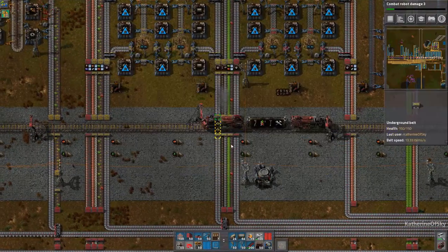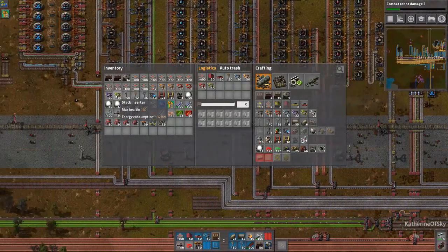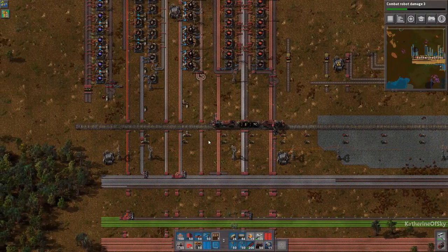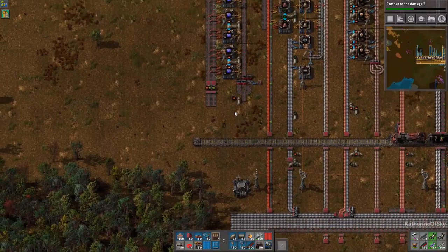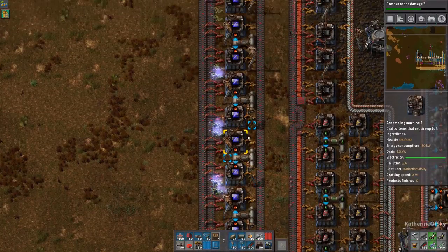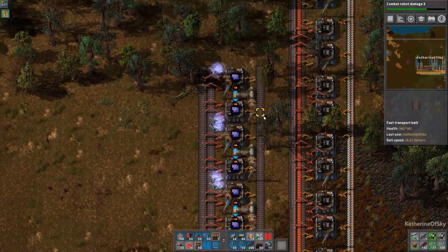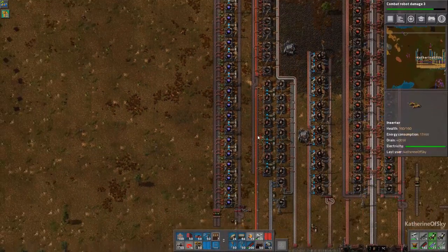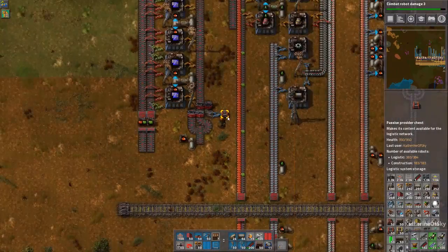Let's go down to the red circuits and try to fill in the closer areas. I'm going to approach from the bottom because I want the nearer ones serviced first. There we go — we had enough, fantastic. I'm going to be talking about this array in just a second.